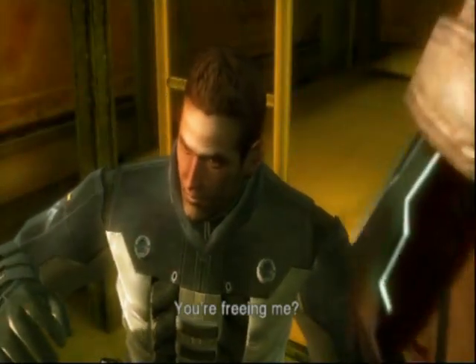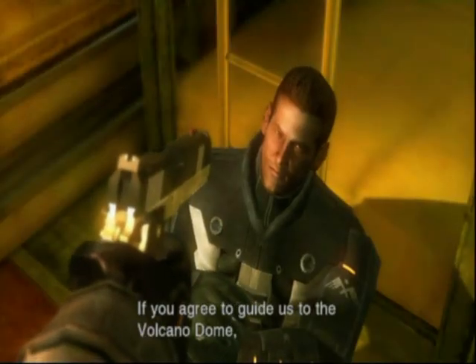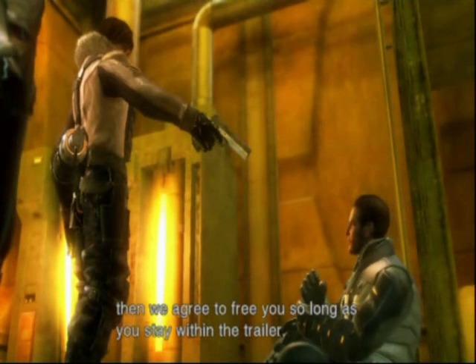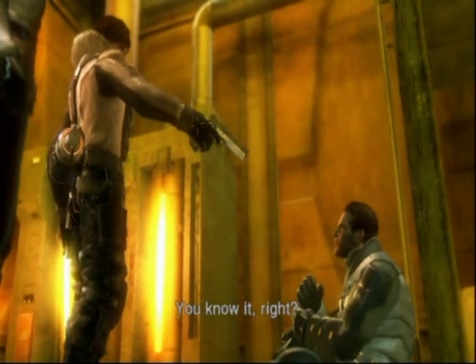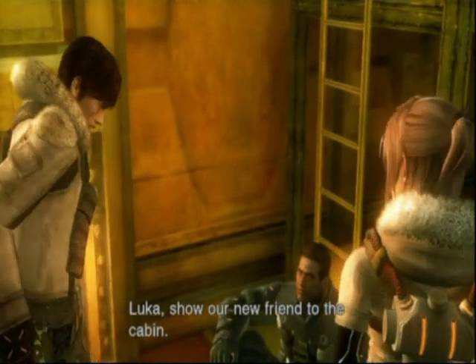You're freeing me? What's the meaning of this? A deal. If you agree to guide us to the Volcano Dome, then we agree to free you, so long as you stay within the trailer. You want to know the route to the Volcano Dome? Yeah, the quickest one. You know it, right? You got a deal. Luca, show our new friend to the cabin.